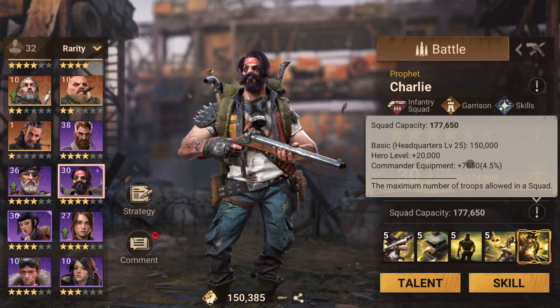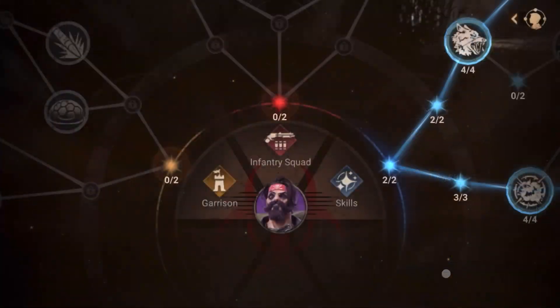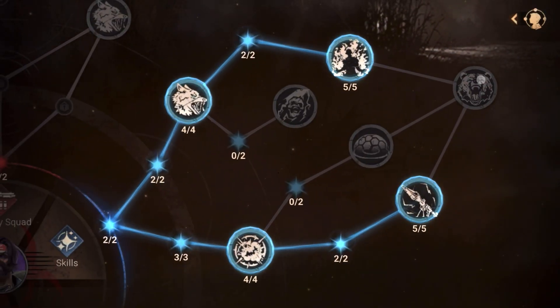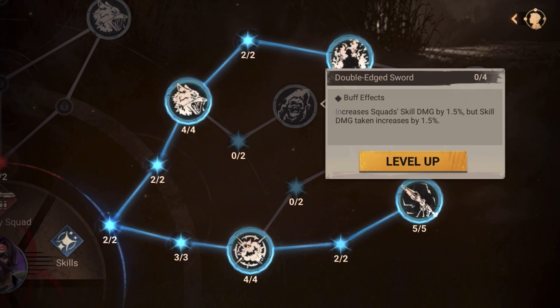Get to a full infantry march as soon as possible — that's very important. For the talent tree, go for your predator switch. I'm kind of skeptical about the next node because skill damage increases but skill damage taken also increases by 1.5 percent, so it goes hand in hand.